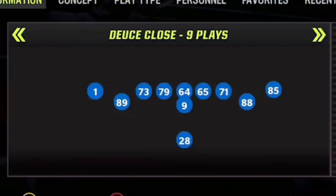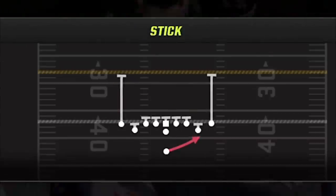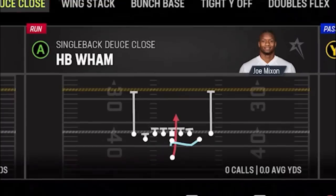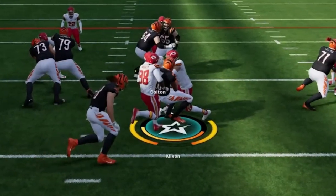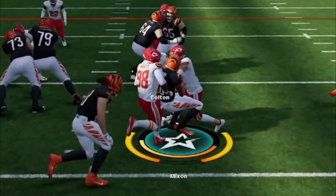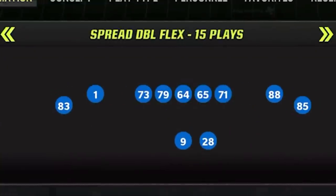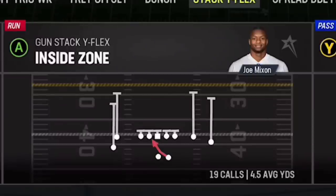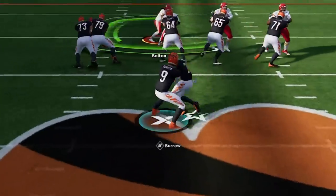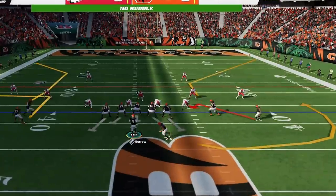I try switching to other running formations like the single back deuce close, and I have a lot of good plays in my ebook — the PA X post cross gets touchdowns against every defense. The halfback wham is also a very good inside run, but because of whatever my opponent is shifting on defense, none of these other run plays work. The cornerbacks flying in off the edge from blitzes are shutting everything down.